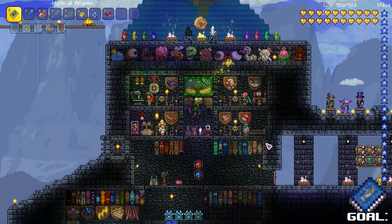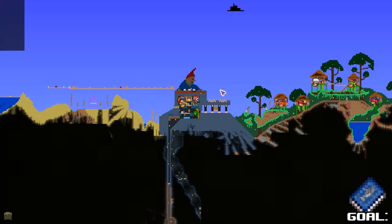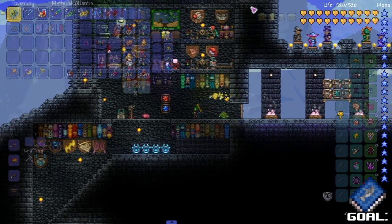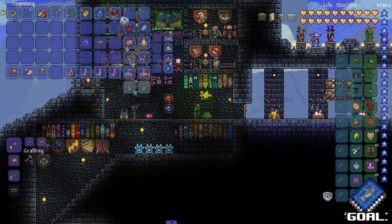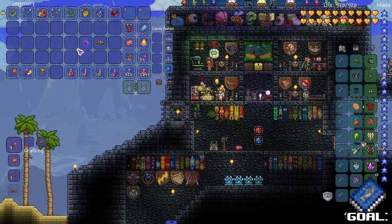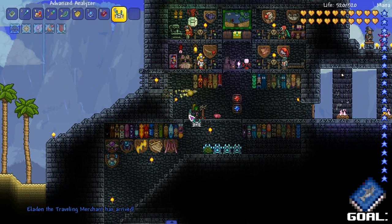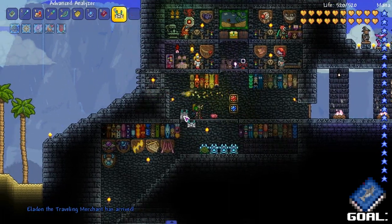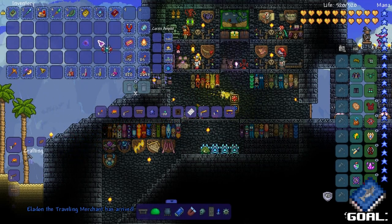Welcome back to the stream, another day another dollar. We got stuff here from fishing 2.0, magical core, dark matter engine, and the advanced analyzer. We're gonna be crafting some stuff here.